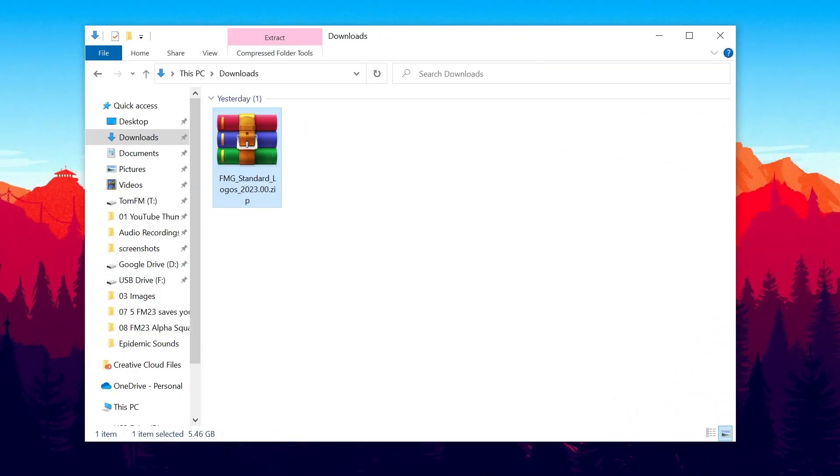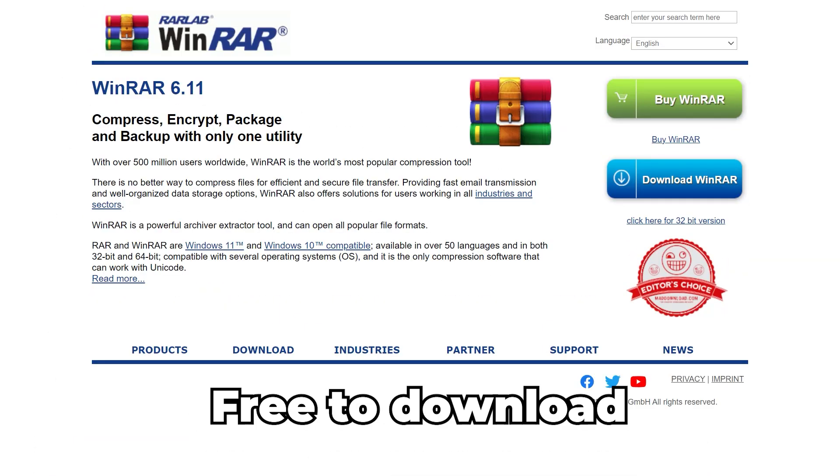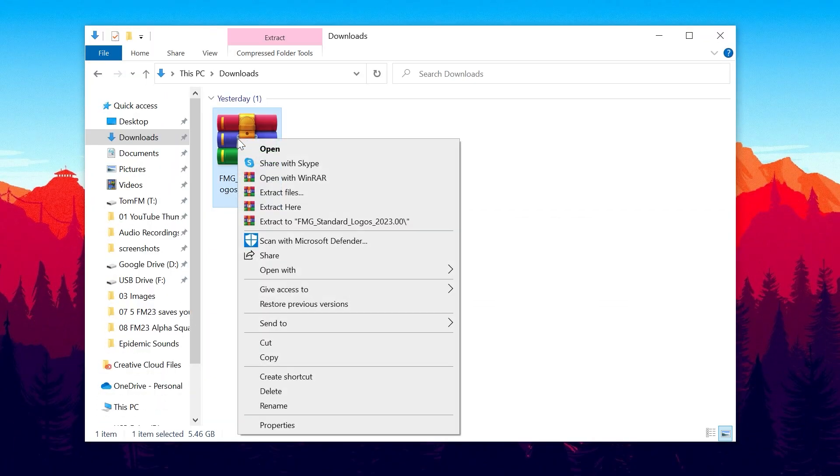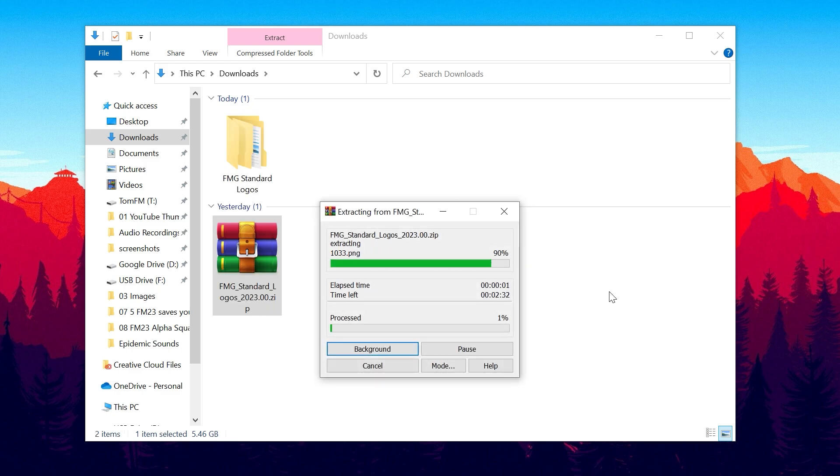Step two: once the file has downloaded, you can find it in your downloads folder as you can see here. The folder looks a little strange because there are thousands of images across hundreds of folders, but they're all zipped up together into one file so you don't have to download them individually. To use them we need to extract them using a third-party tool — I personally use WinRAR. Right click on the folder, press extract here, and it will start extracting. Because there are thousands of files it may take a little while.